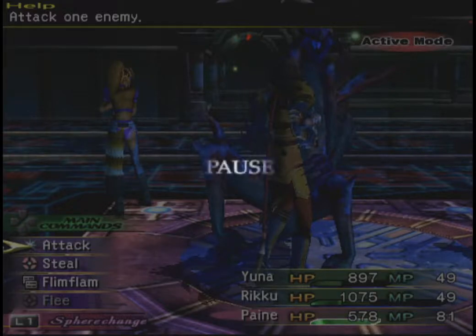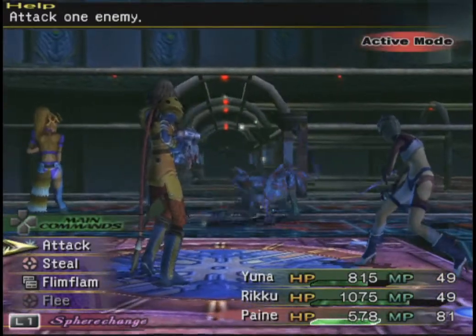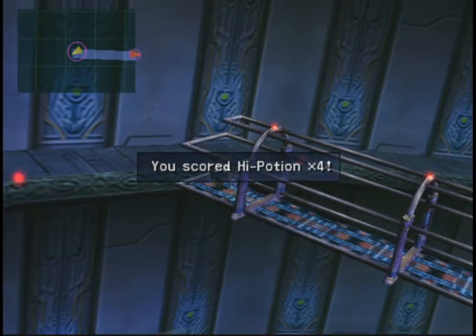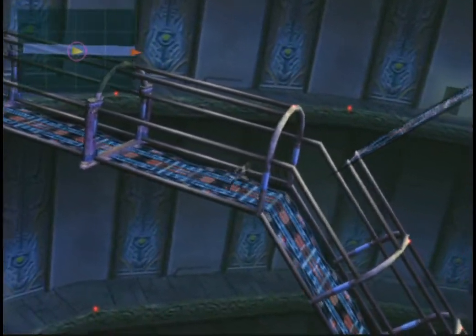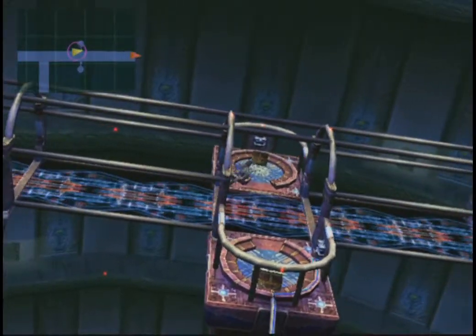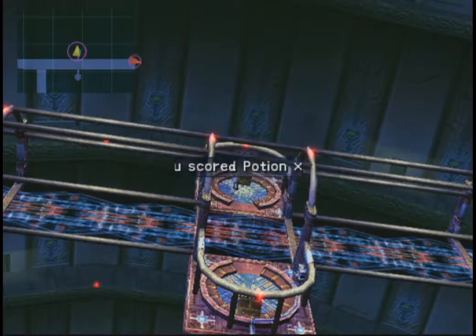Oversouled, the Skink loses its ability to poison you, but it gains the ability to confuse and slow you — and that desperate attack there is something to watch out for. Five Remedies out of that thing! And we get four more Hi-Potions — that's just what we need to keep the Mega Potions coming. Over here we get eight more Potions.